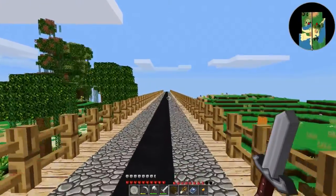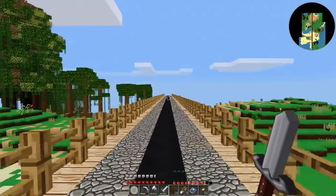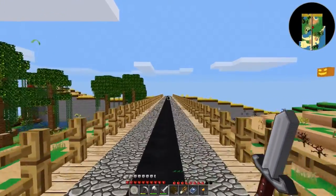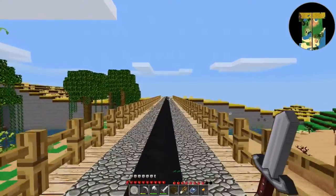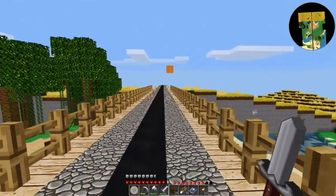There needs to be some kind of sustainable resource. I mean, obviously I can replant trees — that's not a big deal, trees are the easiest thing to get. But I need other materials, and I need food too. I need some place where I can have a garden, which means I'll have to have some water, because I need water to grow stuff.